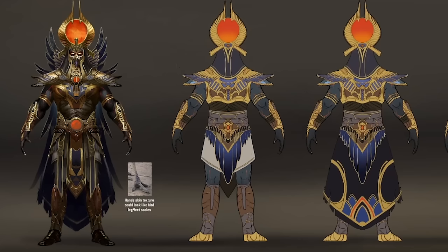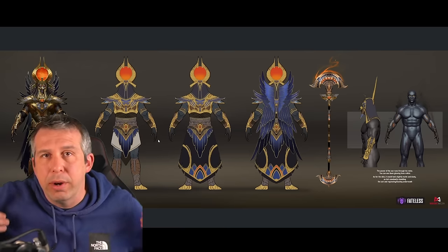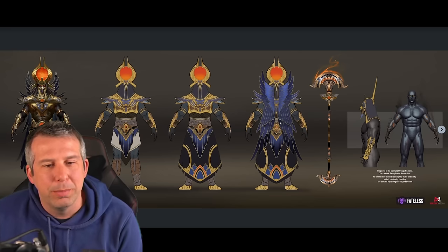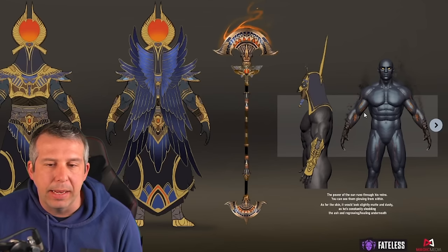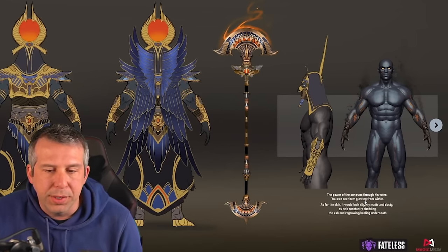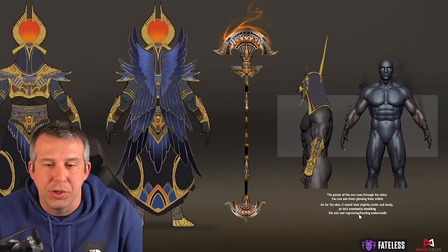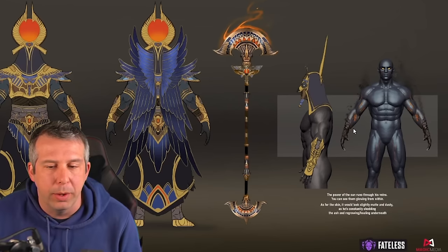You can see the front image of Ra here — one of my faves so far. There's detailing for the back view which S-Star has drawn up so the 3D guys get a sense of the layering. He's got tails as his weapon, and the power of the sun runs through his veins, giving that orangey-red vibe on his skin which we'll see in his 3D form — you can see him glowing from within. The skin will look slightly matte and dusty as he's constantly shedding ash, with a smoldering VFX effect.